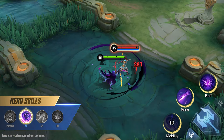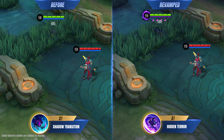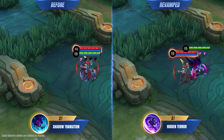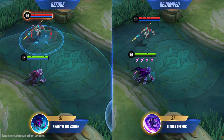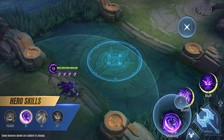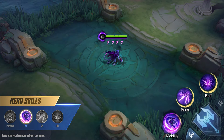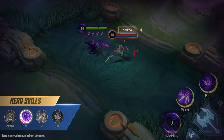First Skill: Hidden Terror. Hellcurt's first skill retains its blink functionality, allowing him to instantly move to a target location, while dealing physical damage and slowing enemies. A new mechanic has been added: when Hellcurt is in his Prowler state, the cooldown of this skill will rapidly decrease, and enemies hit by the skill will be terrified.